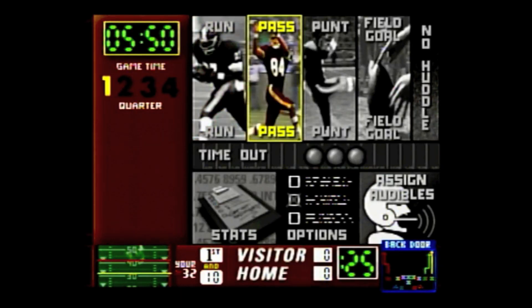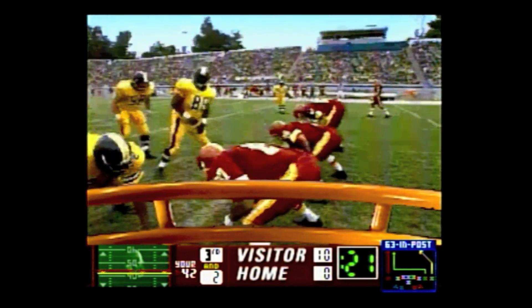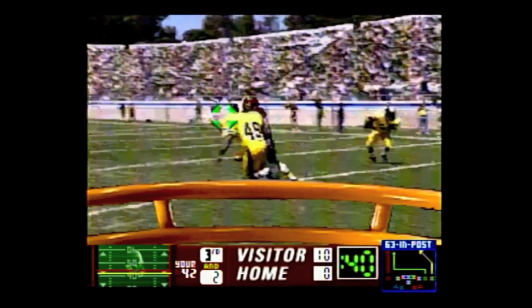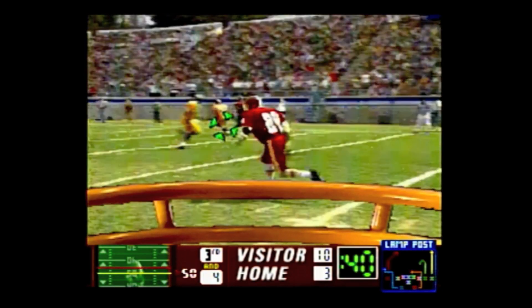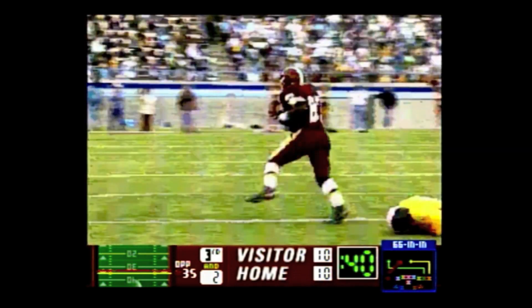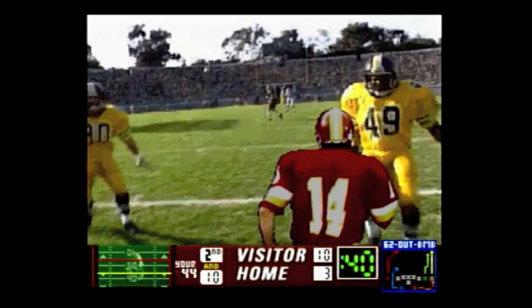Gameplay goes like this: select a run or pass play from your playbook. There's nothing for you to do on run plays — you just watch them. Call a pass play and you have some decisions to make. The defense will line up in different formations depending on the situation. Pay close attention during your pre-snap look. If the defense is playing two safeties deep, you'll have a harder time completing a pass. If coverage looks favorable, stick with the pass play. Each pass play sends at least three receivers into the pattern. The fullback and/or running back can enter the pattern if you call for them. Each receiver is assigned a button — press it, you zoom in on them, and a cursor appears on screen. If they look open, line up the cursor and throw it. If not, press the next button. If no one's open, make a run for it. If you do nothing, you get sacked.